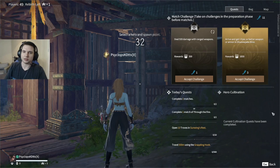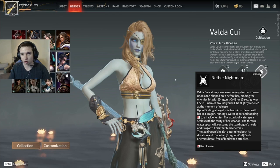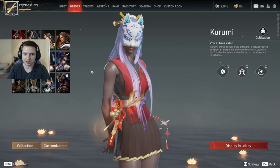Different characters' ultimates scale with different rarities of equipment. For instance, Valda's ultimate says the attack of the water spear scales with the rarity of her weapon — so having a grey weapon and using Valda's ult will do less damage than having a gold weapon. This is something your whole team needs to think about when coming across higher rarity weapons — prioritize giving them to characters that benefit from it.